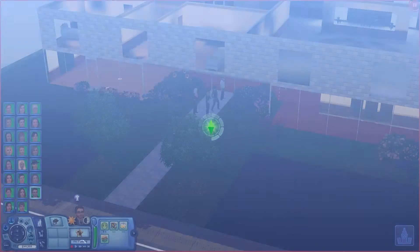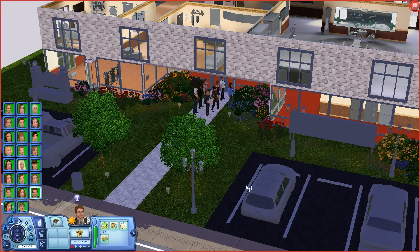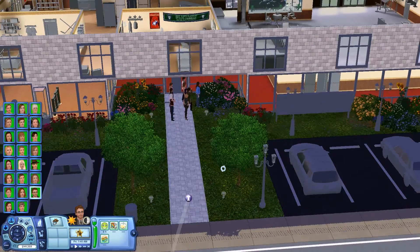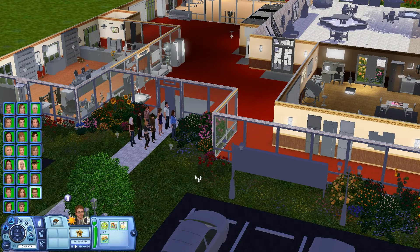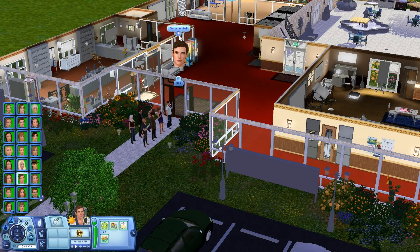Okay, so now that the introductions are out of the way — and I'm sure you've memorized each and every one of them — I'm going to skip doing a tour of the whole apartment complex. Instead, I think we're just going to have everyone run around and mingle and see what goes on from there. I have autonomy set to high, and away they go. I figured we'll start off and play with some of the objects on the lot while people are mingling. I'll have him go get a gumball.